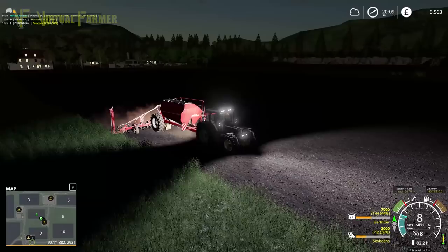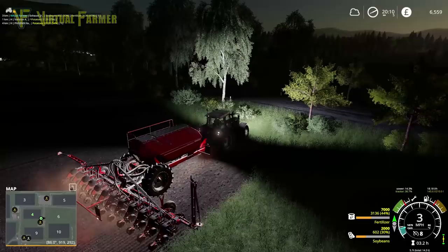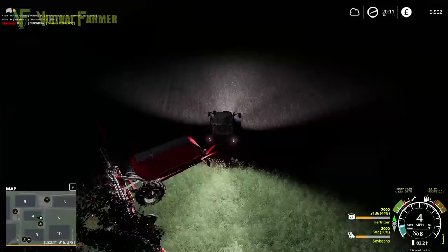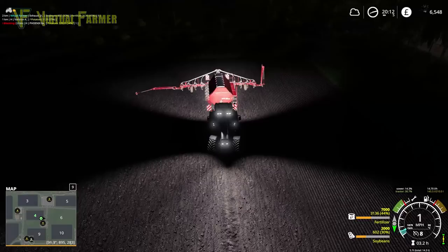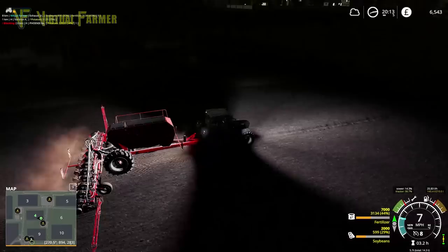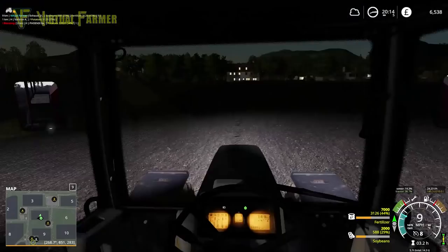Trying to get everything done in the day, we absolutely need to get this like so — that's going to catch on that tree. Let's fold that up, get our corner, then fold it out. Line ourselves up, reverse up and get into a better position. Away we go. I think we can line ourselves up here on the compass, but as I said it's easier to line up along the nose. It's fairly dark and I know it's a little bit hard for you guys to see.